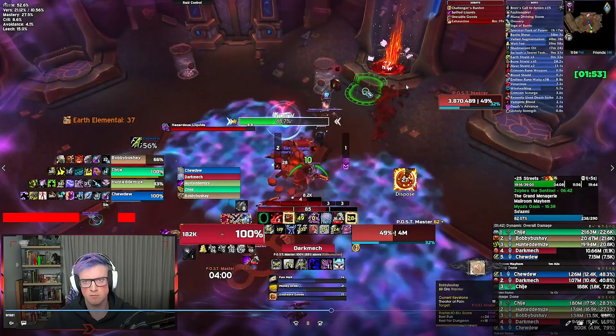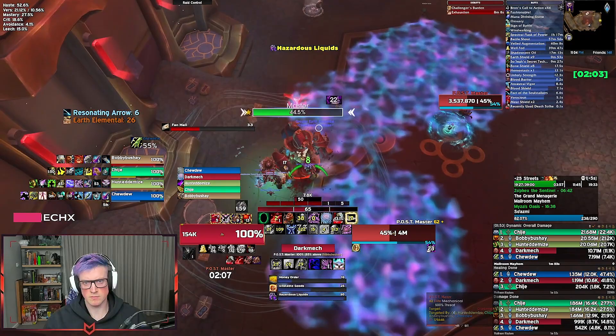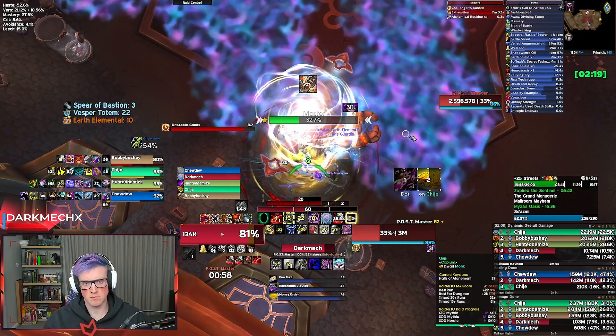Picking up packages and getting them back to the chutes is really important. The thing that will wipe you is Unstable Goods — every time the boss reaches 100 energy, five bomb packages fly out from the boss. Your group needs to pick them up and return them to the active chutes around the room. You are slowed by 50% when holding a package — you can throw them to one another, but if you miss it explodes and wipes your group. As the tank, if a bomb is in the middle of hazardous liquid, it's far better for you to run in and get it than a DPS chancing it through.